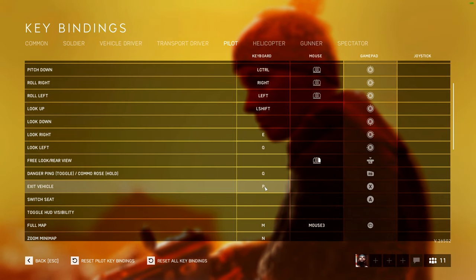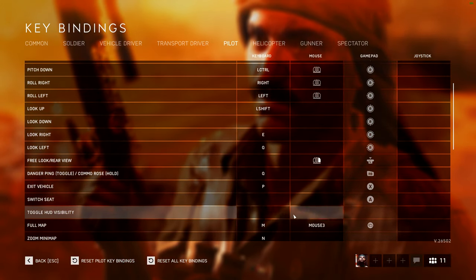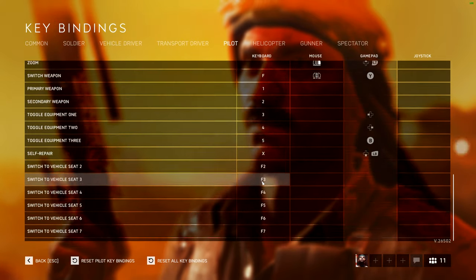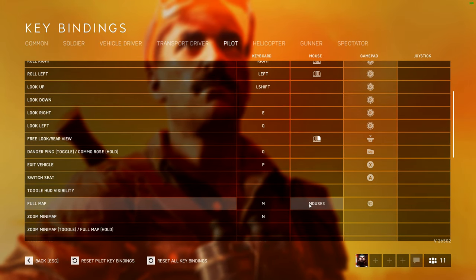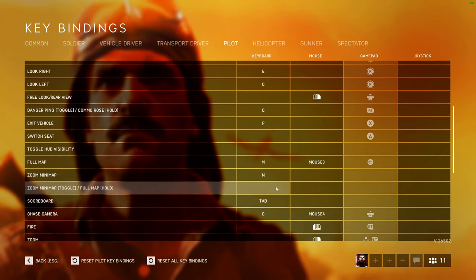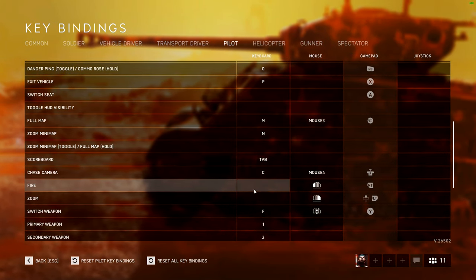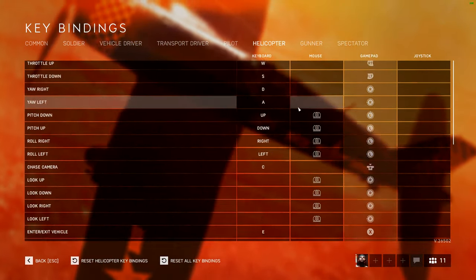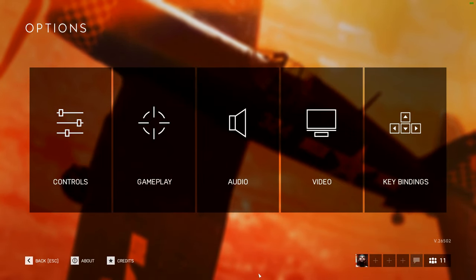Danger ping is on default at Q. Exit vehicle is on P because I always used to press it accidentally when it was on E. Switch seat is on F keys. Full map is on my side mouse button because I used to check it all the time in BF4 and it's a habit I've carried over. Chase camera is on my other side mouse button because I like switching between first and third person. Space is unbound from fire so you can use it for pitch up. I don't have heli binds because I don't play Firestorm, and spectator is all default.